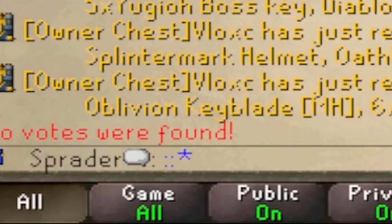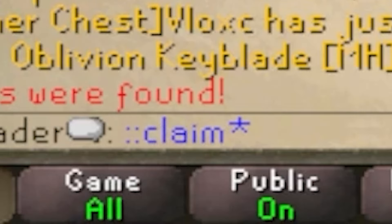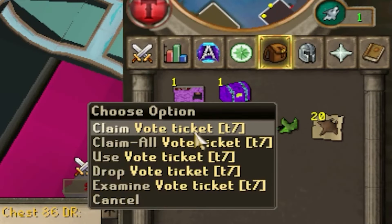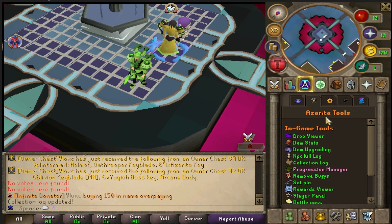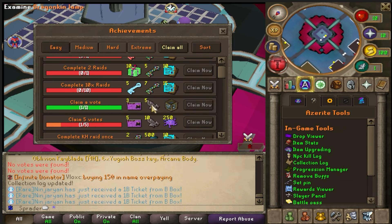Type ::vote and go ahead and vote for the server — you're going to get some insane loot. After you vote, type ::claim and select votes. You're going to get one vote ticket and one vote casket. Once you've voted, go to the Tools tab and select Progression Manager, scroll all the way down to where it says claim, and click Claim Now.